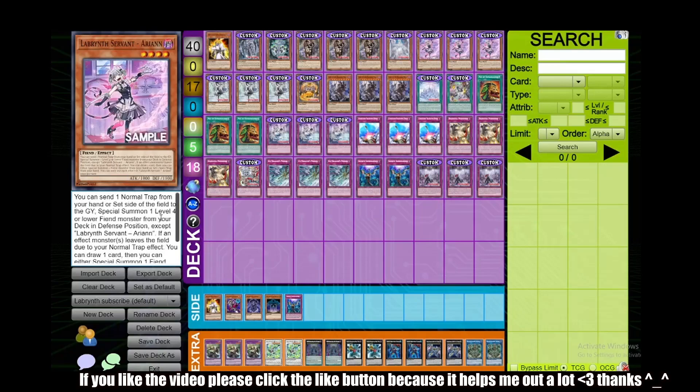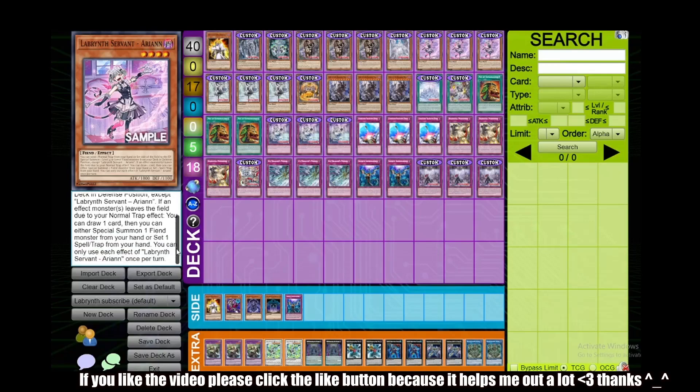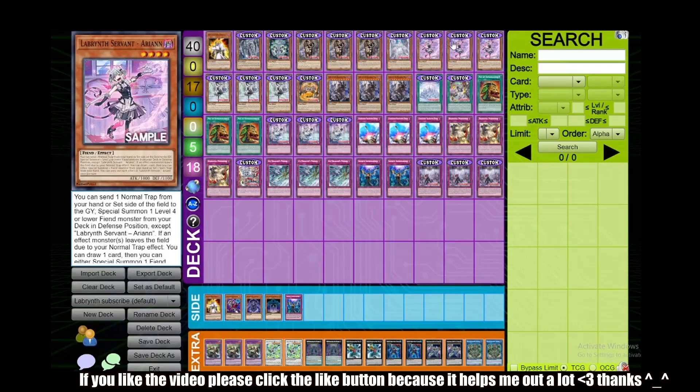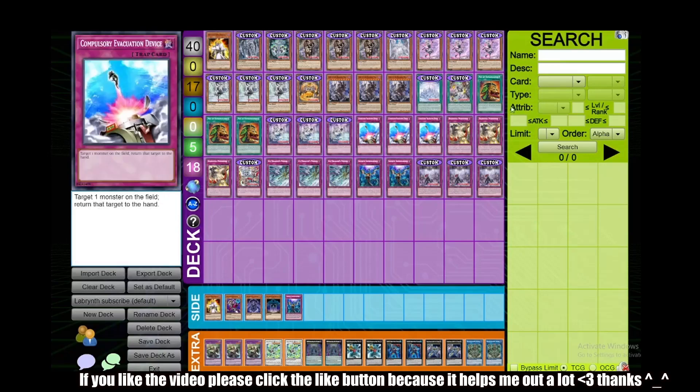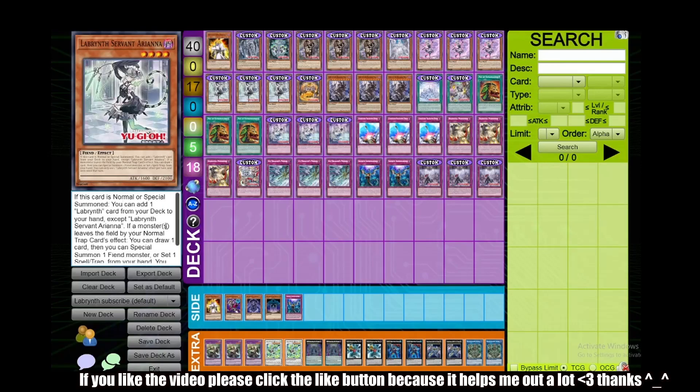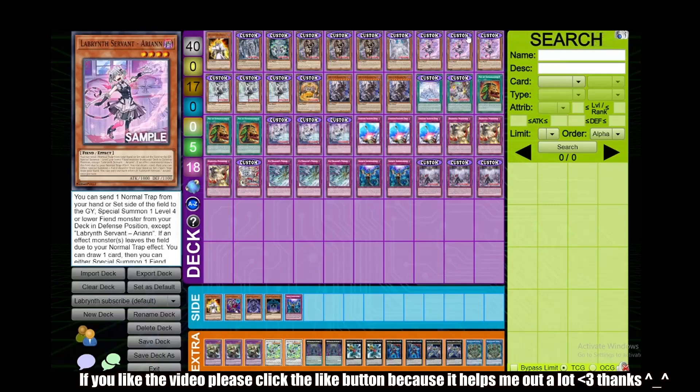Next we have Triple Arian, the newly revealed card: you can send one normal trap from your hand or your side of the field to the graveyard, then special summon a level 4 or lower fiend monster from your deck in defense position, except Arian. If an effect monster leaves the field due to your normal trap's effect, you can draw one card, then either special summon one fiend monster from your hand or set one spell/trap from your hand. This is important because you can special summon Ariana with its effect, then use Ariana's effect to search, and you get extra advantage on your opponent's turn when you use your trap cards. It's just a free advantage engine that keeps going and going. Next we have Triple Labyrinth Servant Ariana — if this card is normal or special summoned, you can add one Labyrinth card from your deck to your hand, and the second effect is the same as Arian.